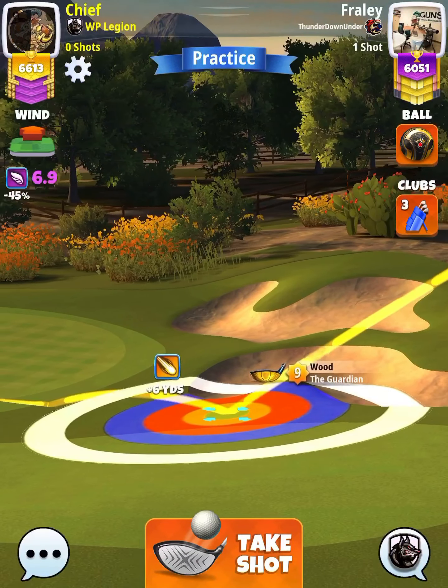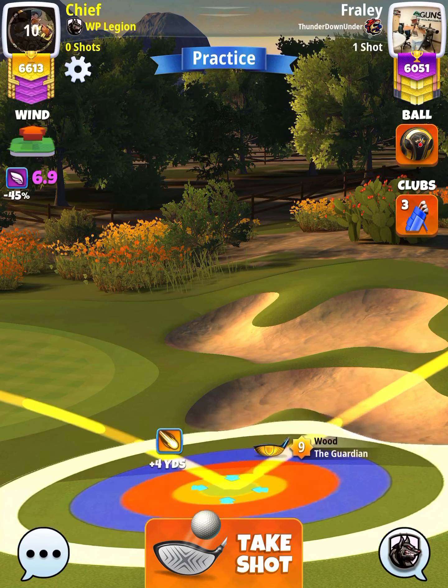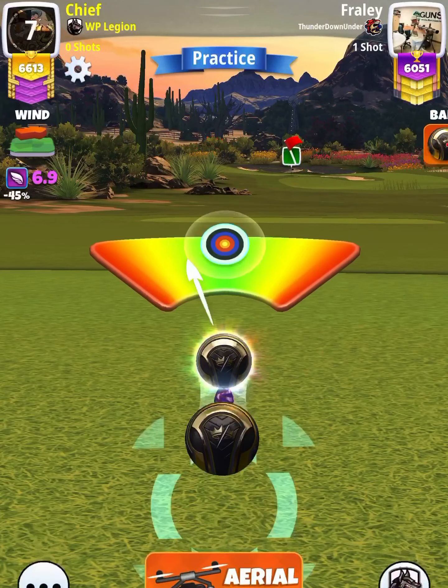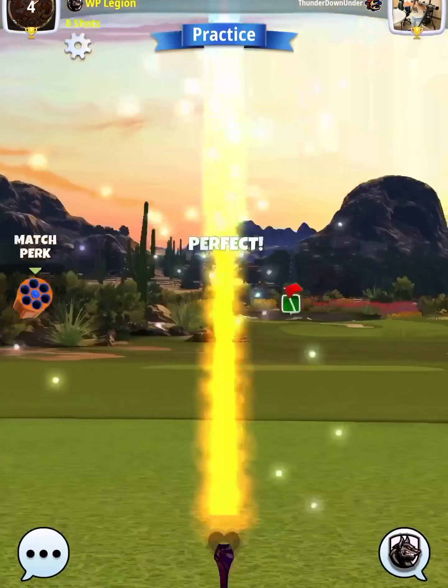We'll use the kingslayer in this case since we have 6.9 wind. Our adjustment is going to be P2 max plus 15% elevation. Then we center the ball and hit perfect.